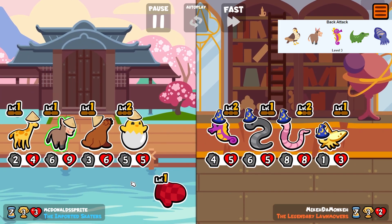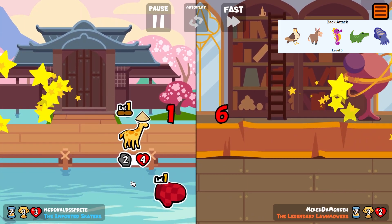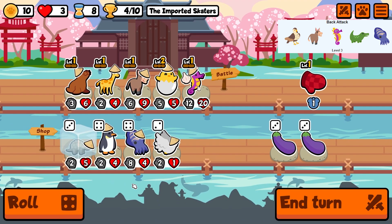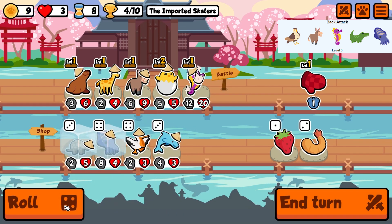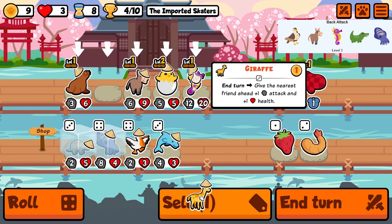There's a leech peacock here but donkey is putting in some work and we can win. That brings us to four wins. I also find a cuttlefish.